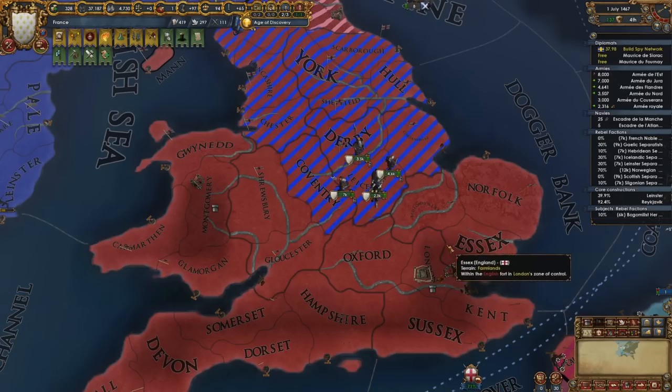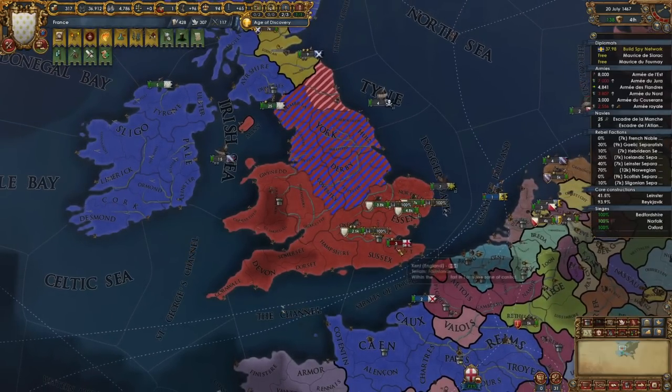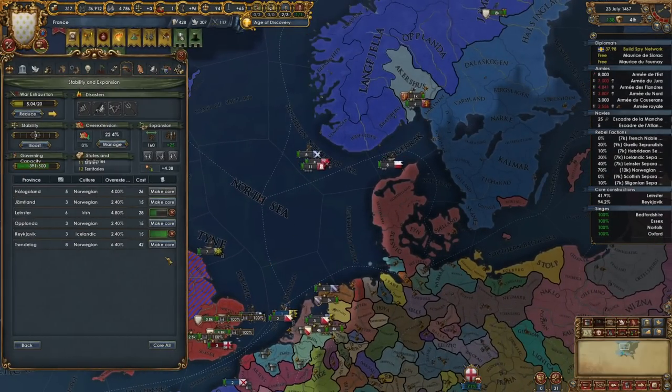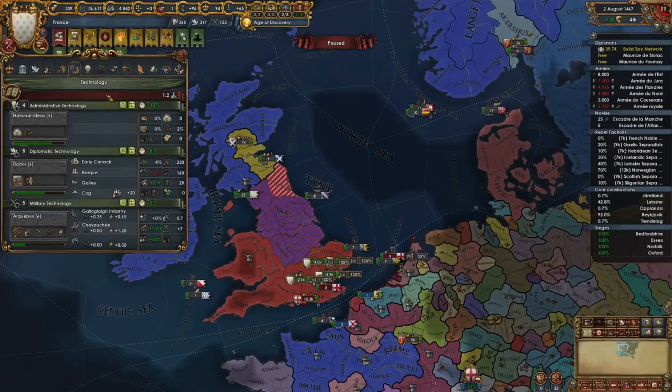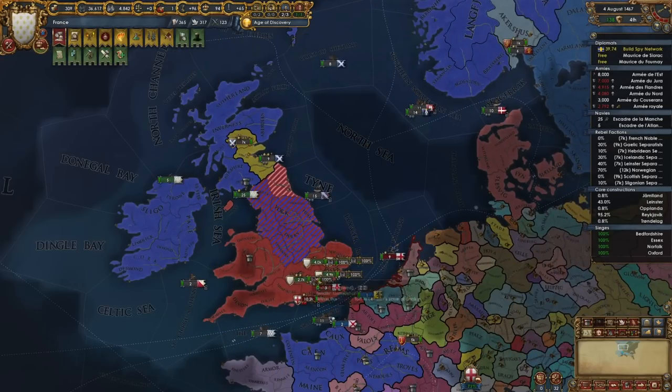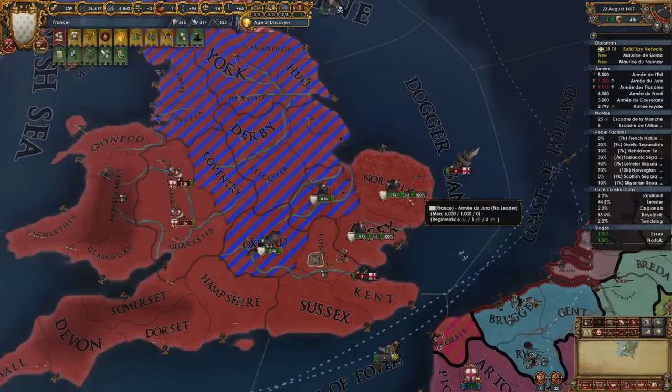We will surround London — if they want to come up and send their stack here to recapture stuff, that's fine, it's not going to hurt us. Let's make sure we are continuing to core everything. We're getting close to taking this tech — we're getting that diplo which will be very nice. Looks like we're not going to get province war score cost reduction but that's okay.